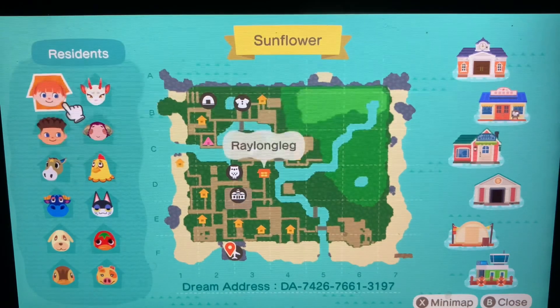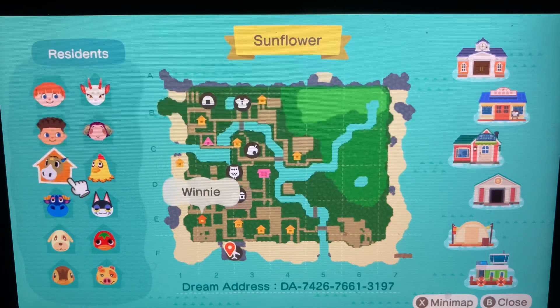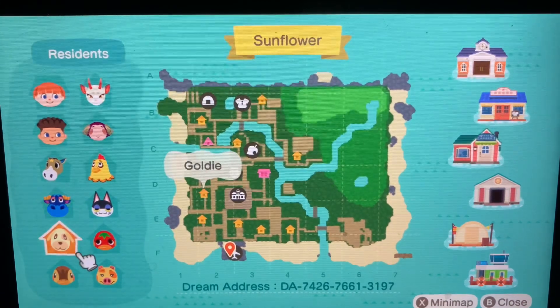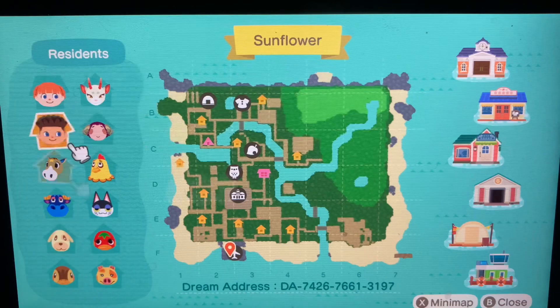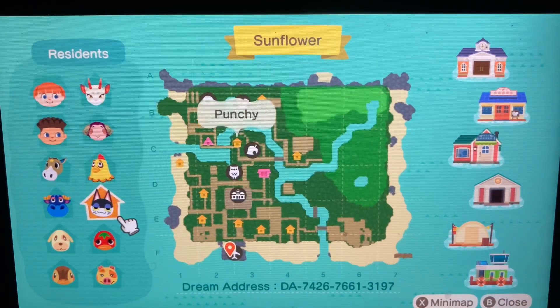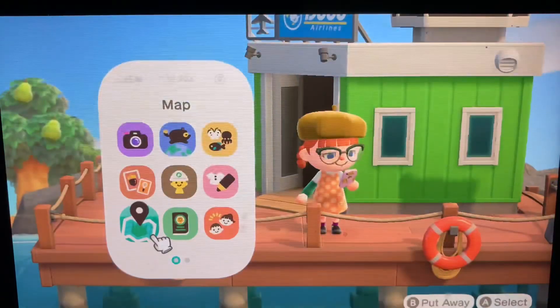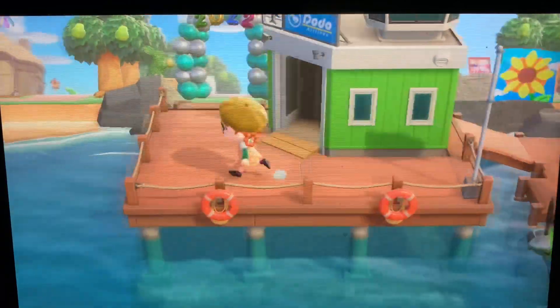If you want to know what villagers and residents are on this island: you've got me, Fred, Winnie, Stu, Goldie, Molly, Shino, Stella, Egbert, Punchy, Ketchup, and Maggie. Those are all 10 residents I've got on this island. Let's do the tour, shall we!